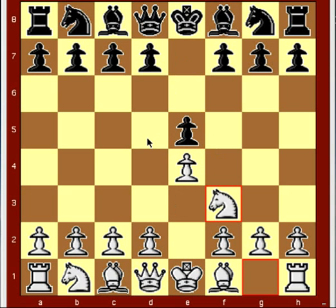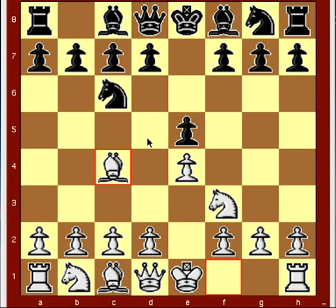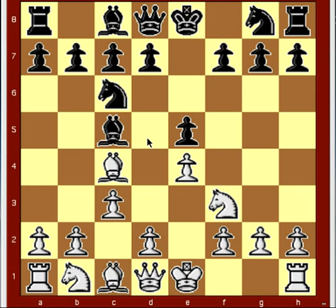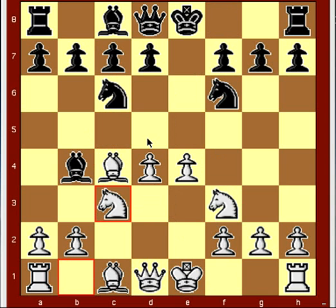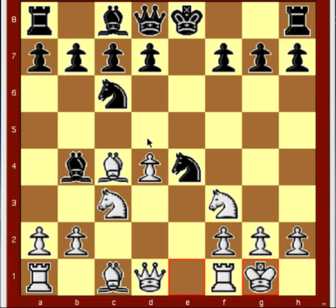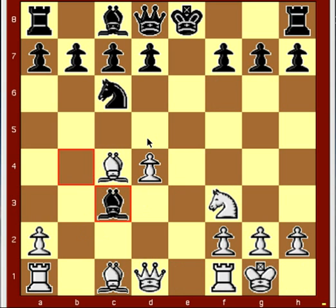So we've got E4, E5, Knight F3, Knight C6, Bishop C4, Bishop C5, C3, Knight F6, D4, E takes D4, C takes D4, Bishop B4 check, Knight C3, Knight takes E4, White castles, Knight takes C3, B takes C3, Bishop takes C3, and White's 10th move of Bishop A3.